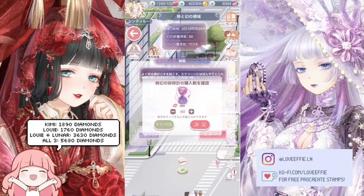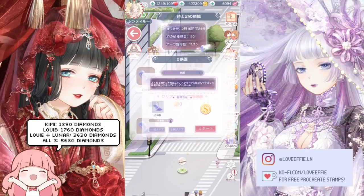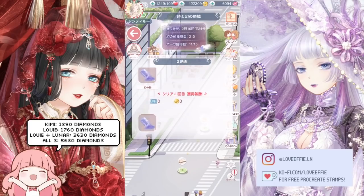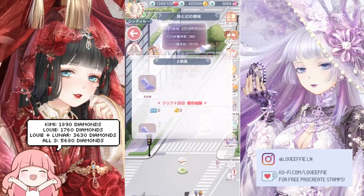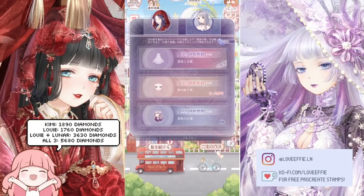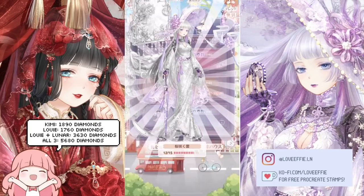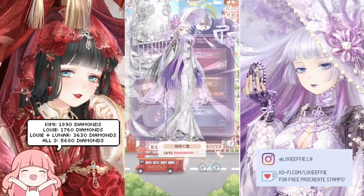I also wanted the dress to mix and match with the White Blossom set, so I figured I might as well get the whole suit. That said, that's not necessarily good advice — if you don't like certain parts of a suit, you don't need to spend everything. It makes sense to complete a suit so you can apply it all in free dressing, but if you only like certain parts, don't force yourself to spend extra diamonds on pieces you don't like.